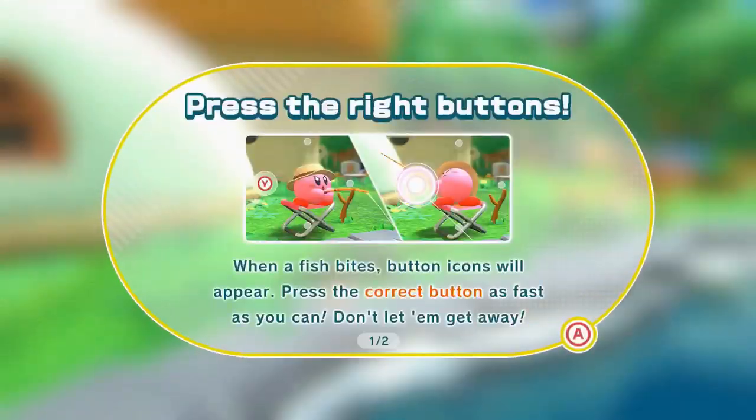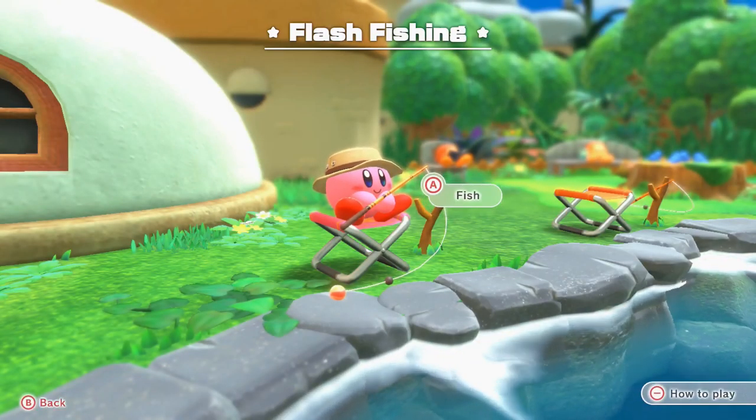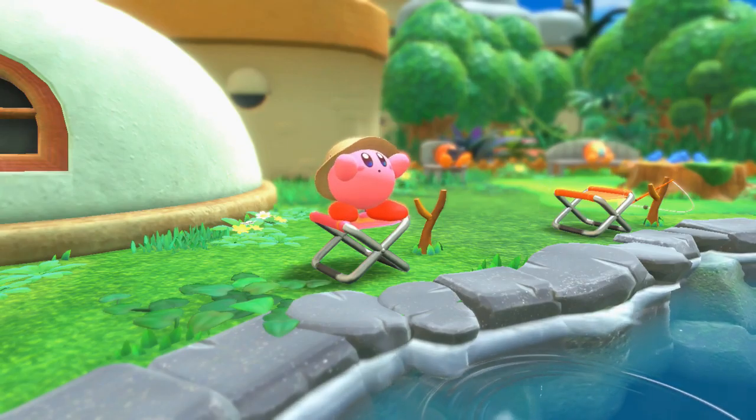I'm not entirely certain how this episode is going to play out, but if you can see we got a brand new unlockable place. I did this right before recording when I was starting off this episode. It seems like since we have 155 of these wall-things, we can now go and do a little bit of fishing, which seems pretty interesting. We got Flash Fishers.